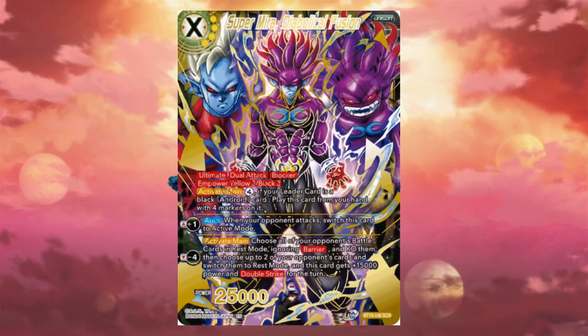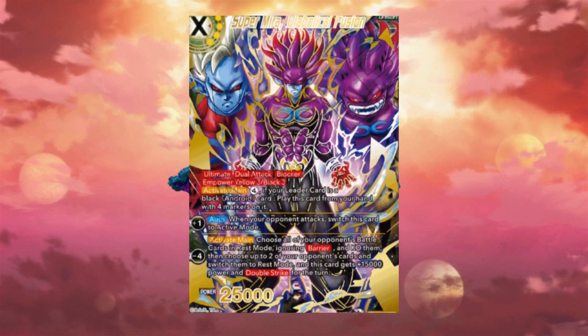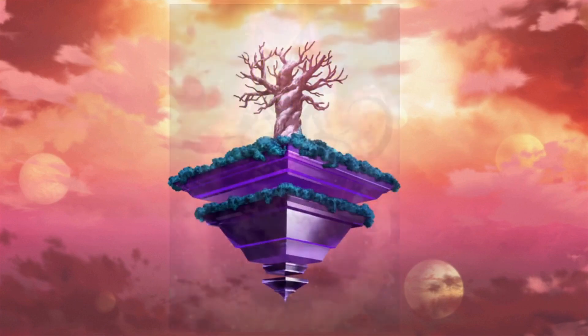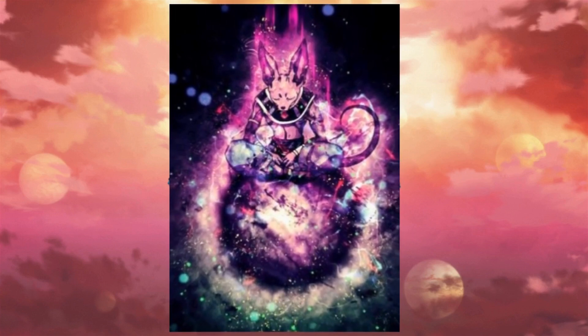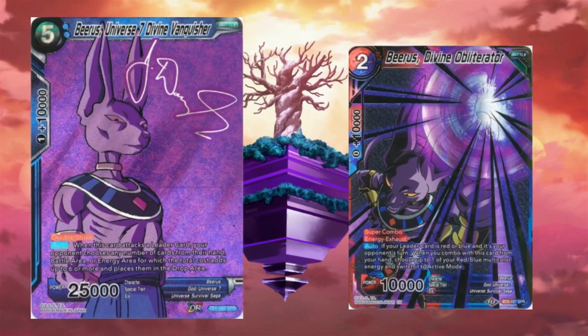The first Secret Rare is Mira. Honestly, I'm pretty disappointed to see a Secret Rare as a Xenoverse character, because we have yet to see many fan-favorite characters get their debut as Secret Rares — such as Beerus, who is a very fan-favorite God card. In his day he has gotten some amazing looking SPRs, but still not seeing him as a Secret Rare in this set is pretty disappointing.